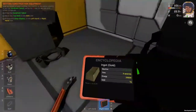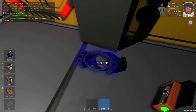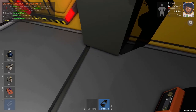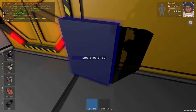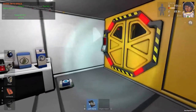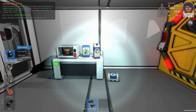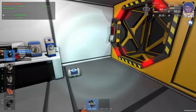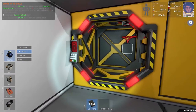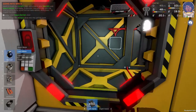Now pick up steel sheets and put them in your left hand. Close your space helmet visor — hit key one to get the mask option, then F to close it. The sound changes when you close the visor, which is really cool. Now we can go through the airlock.